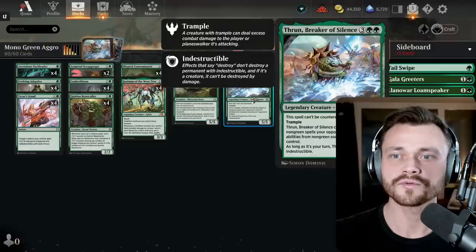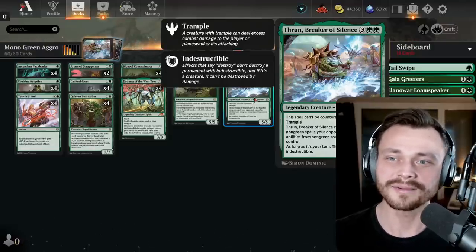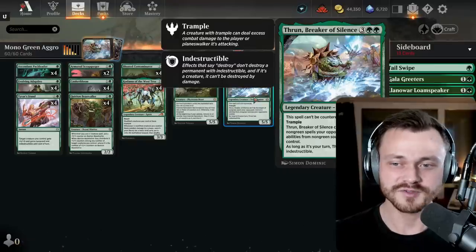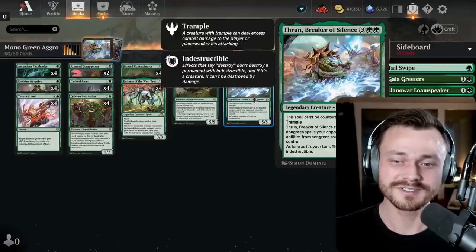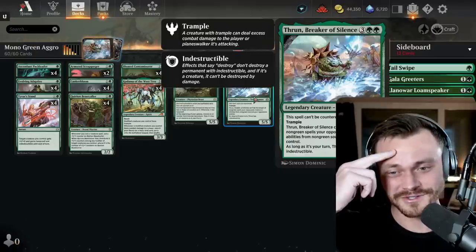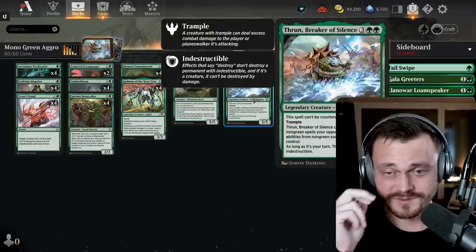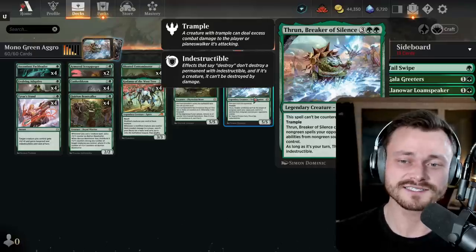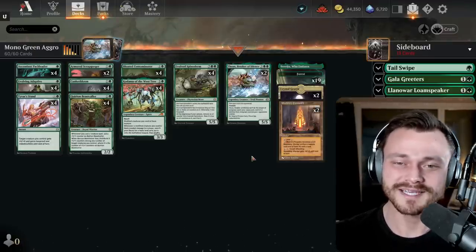Lastly on top, Thrun Breaker of Silence — a 5-mana 5/5 legendary Troll Shaman with pretty sweet artwork. Cannot be countered, has Trample, cannot be the target of non-green spells or non-green sources your opponents control, and as long as it's your turn, it has Indestructible. This is super annoying to deal with for the vast majority of decks — it's going to come down and basically stay down for the rest of the game.